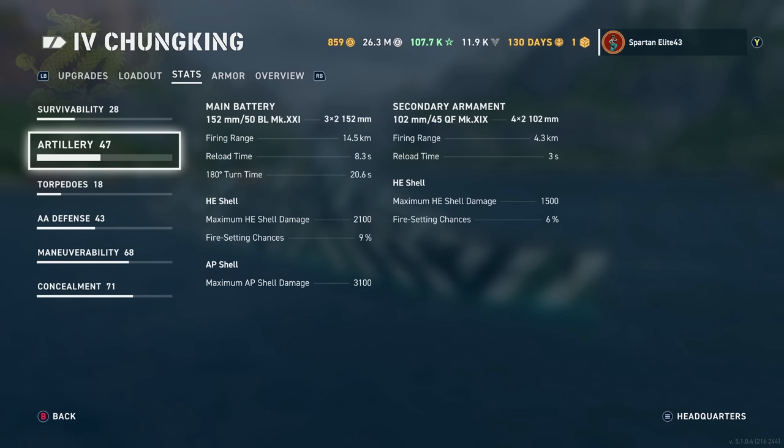Survivability: 22,600 hit points, so not bad. Artillery: you get 152mm 50-caliber BL Mark 21s, which are pretty modern. Six of them, reaching out to 14.5 kilometers with this build, reloading in 8.3 seconds. The 180-degree turn time is 20.6 seconds. And remember, if you don't buff the 180-degree turn time, the turret traversal on these things is awful — I don't know if it was 25 or 28 seconds to start with, but it's terrible. You definitely want to buff the turret traversal.